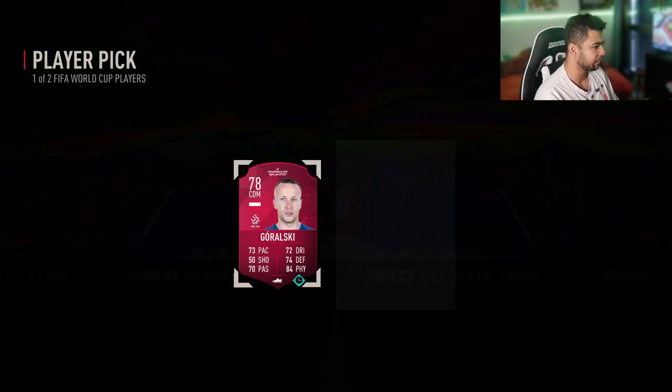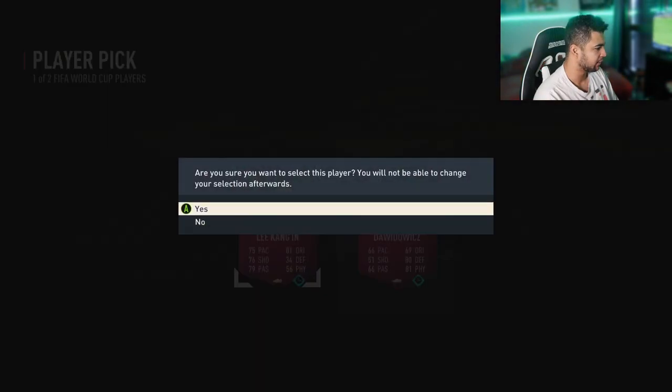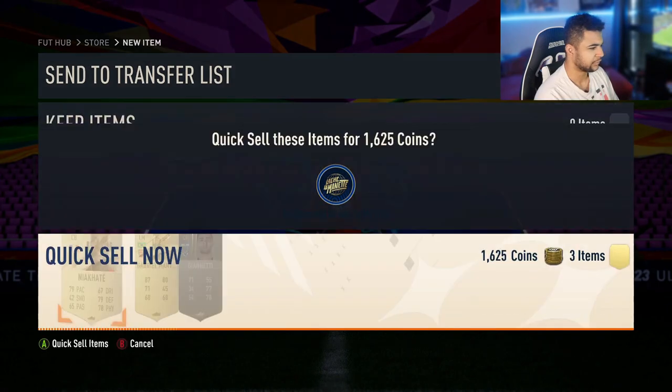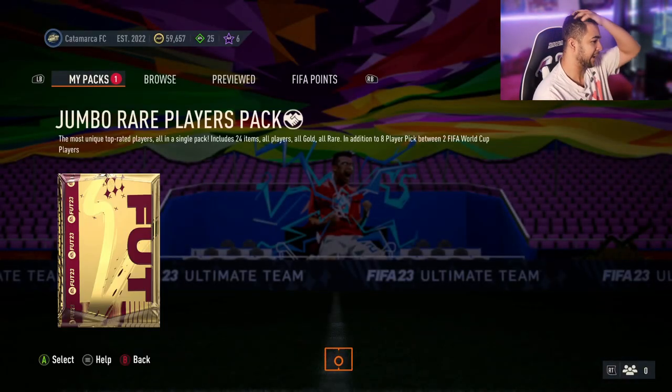I'm going to take players I don't have yet. I'll take Bran Castanier — I should have taken this one actually. And I'm going to take Lee Kang-in because why not. Any duplicates I'll just discard.